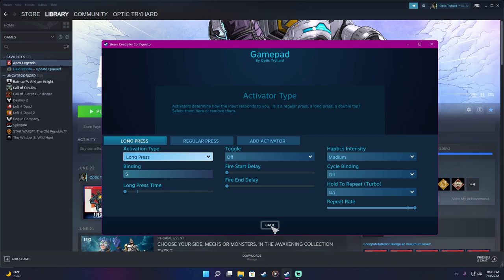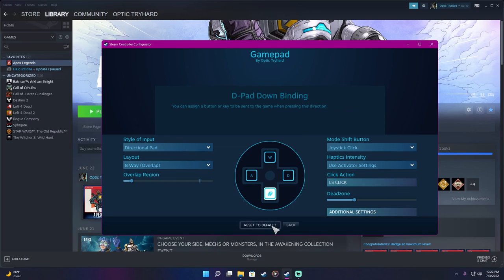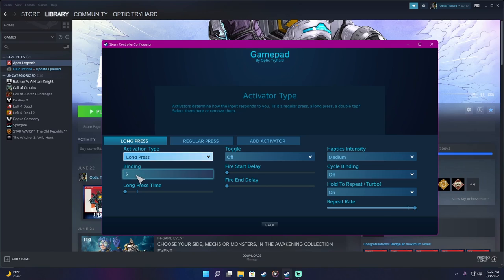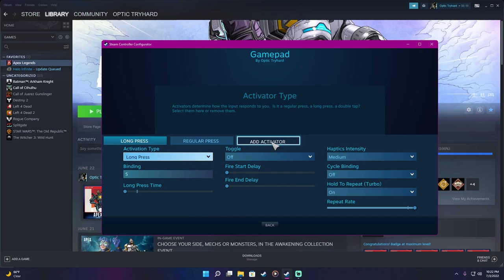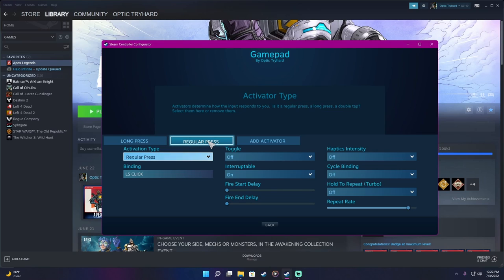For S: Long Press Time all the way down, Repeat Rate all the way up, Hold to Repeat Turbo on. Now I have an additional activator for this one — a lot of videos out there don't explain this. Once you've set up your Long Press activator for S, click back on it and click Add Activator. Add a Regular Press activator so you can toggle your zoom with your left joystick click.